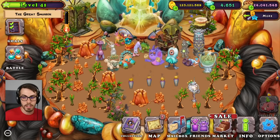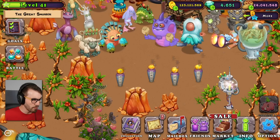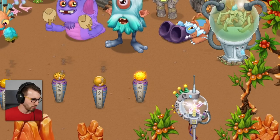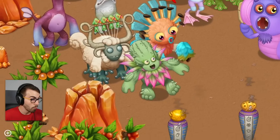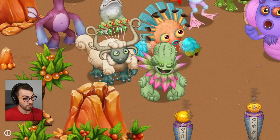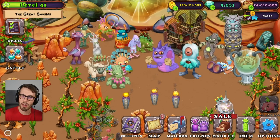There is a costume for the stog in this update that is absolutely amazing and I want it, but let's wake some Amber Island monsters first. Let's start with Barb, because it's just a Barb, right? No big deal. Yep, that's a Barb. You pretty much say the exact same thing that you say on one of the other islands.